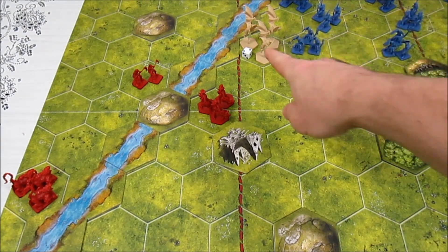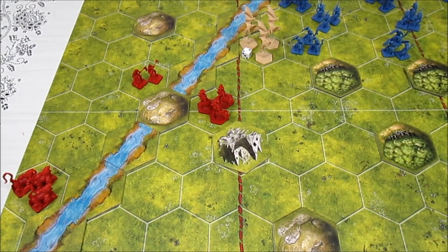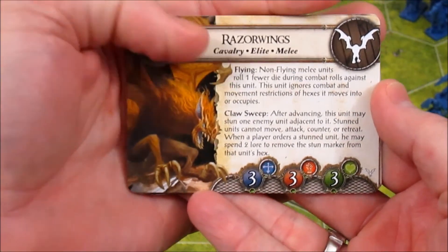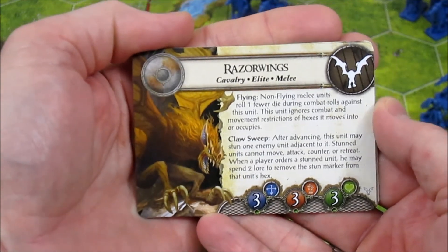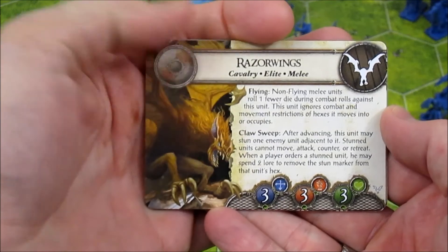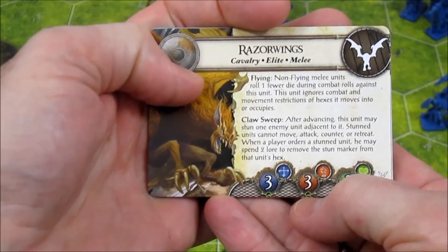However, we do have razor wings up here and they are adjacent to the infantry unit, the citadel guards. They are going to be able to attack. Consulting the razor wings card: flying or non-flying melee units roll one fewer die during combat rolls against this unit. It ignores combat and movement restrictions to hexes it moves into or occupies, and it has claw sweep - after advancing, this unit may stun an enemy adjacent to it. So we'll worry about that if it happens. They get three attack dice.